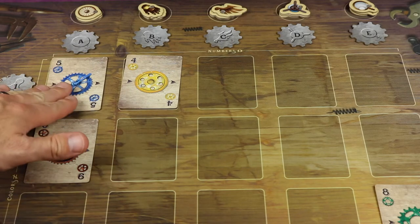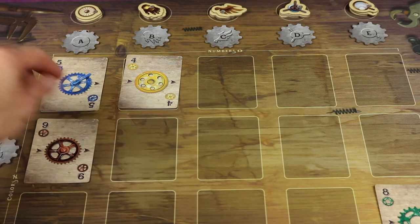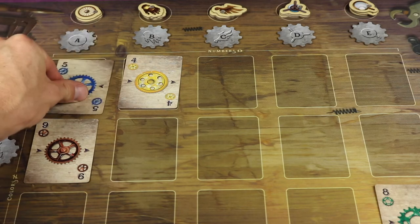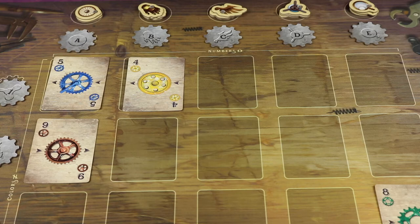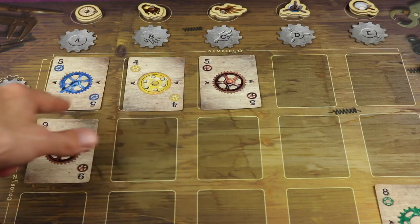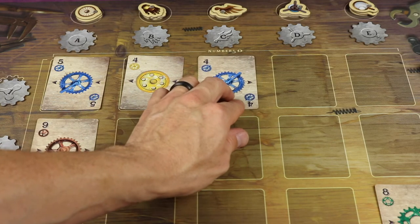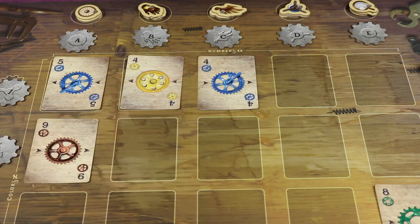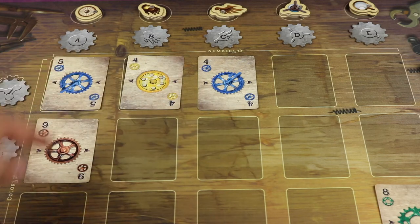When you place the second card, if it's a different number than the card already there it will determine the row direction. Orient the cards so the arrows point in the ascending order the row is going. This means on a future play, someone could not play a five card where it needs to go higher in ascending order — however, a four or six could be placed because a card can always be next to another card with the same number. Note it's okay to have the same color in the same row, just never in the same column.